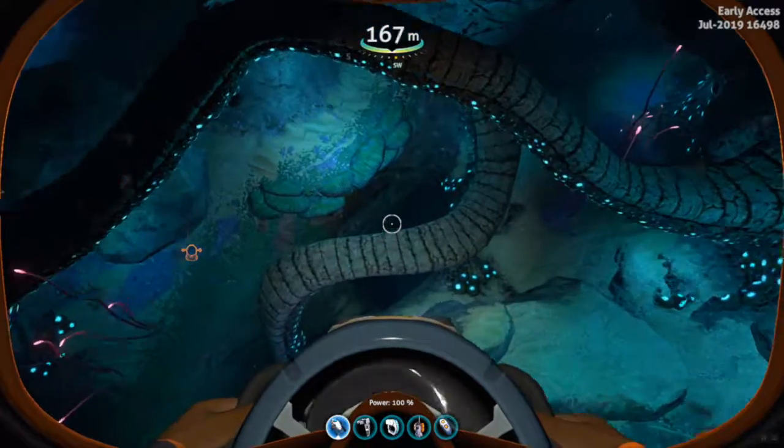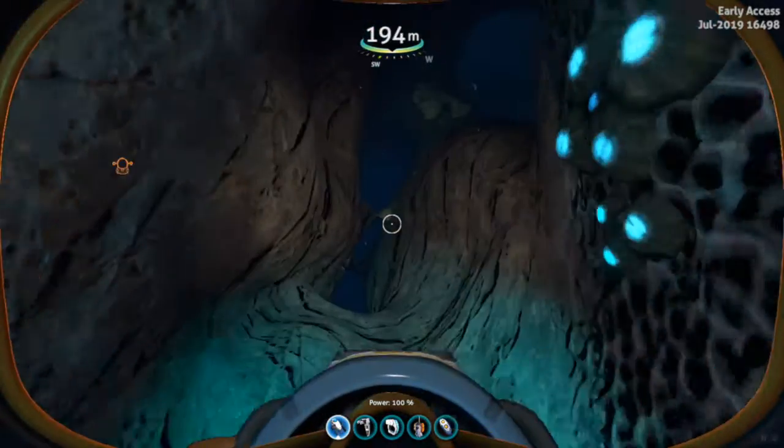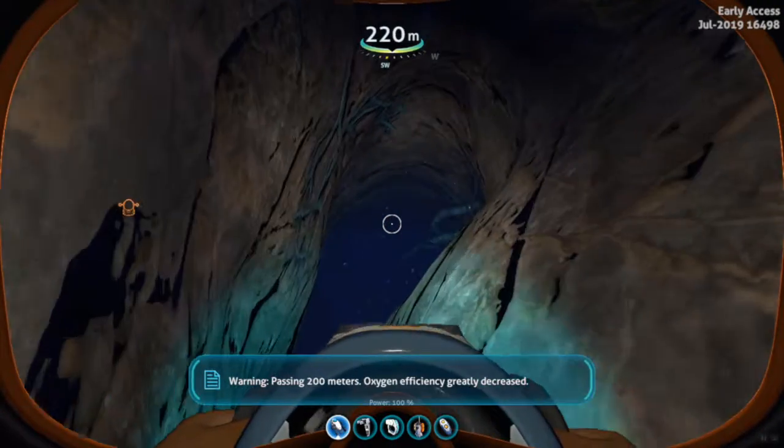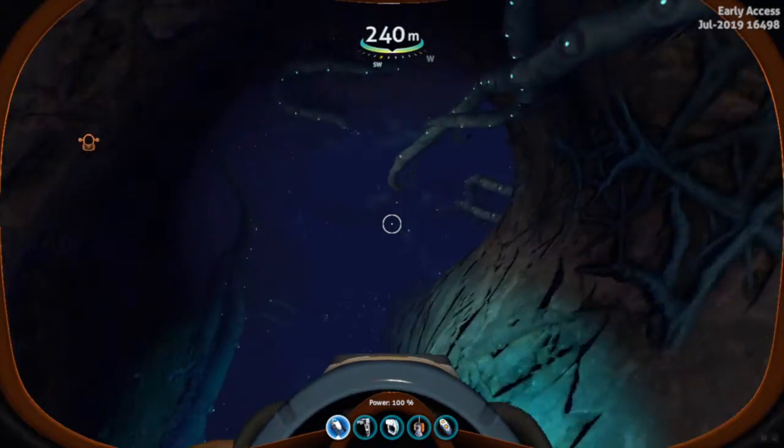There's also some Table Coral down here. But I think that sums it up for the video, guys. If you enjoyed this, be sure to smash that like button. And if you have any comments on the Alien Sanctuary or the lead outcrop, be sure to leave them in the comments section. I'll see you guys in the next video. Goodbye.